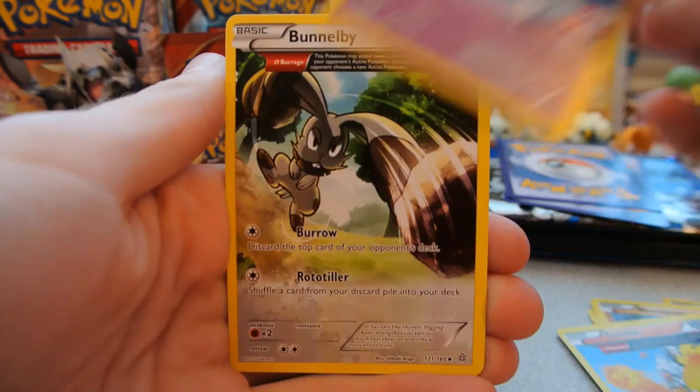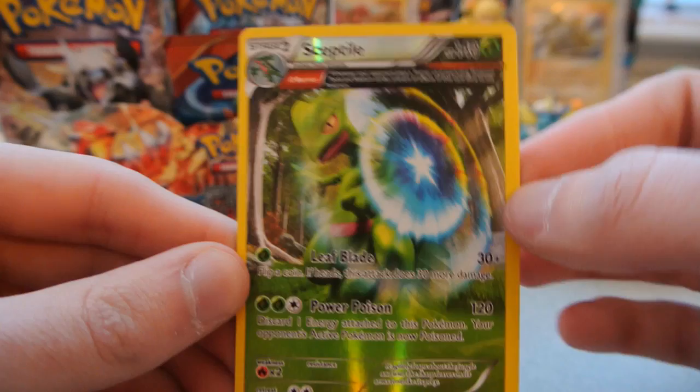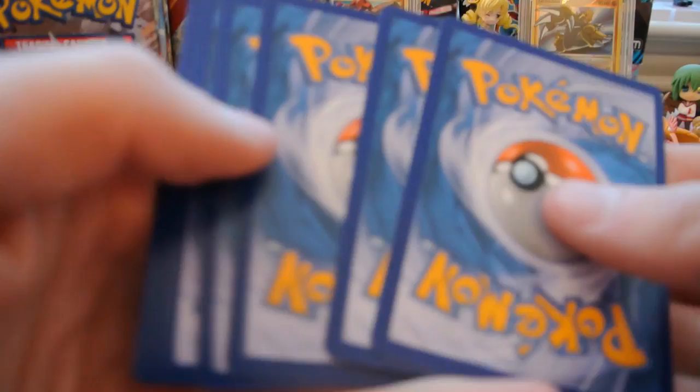Pack 10: Staryu, Lotad, Solrock, Drilbur, Nosepass, Torchic, Tentacool, and Bunnelby — one of the first times I've gotten three Ancient Trait cards in one pack, make that four! The reverse is the Sceptile Holo I'm missing — but this is the reverse holo version. And the rare is a Swampert Regular Rare. If I had done this in three parts, that would've been part one: two holos and ten regular rares.